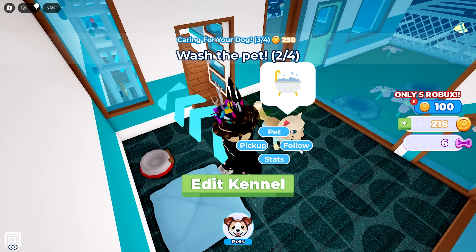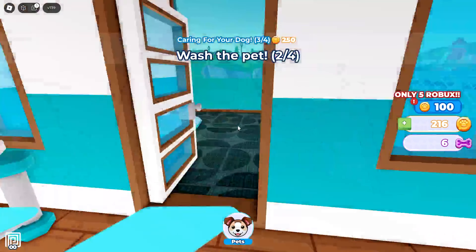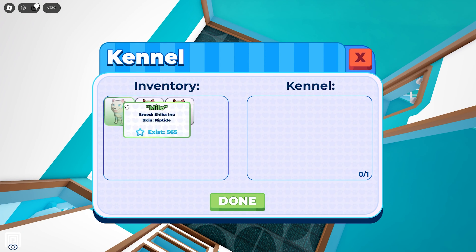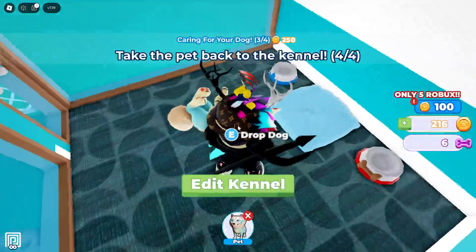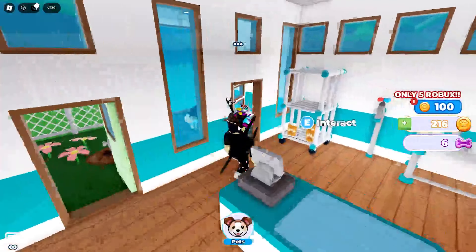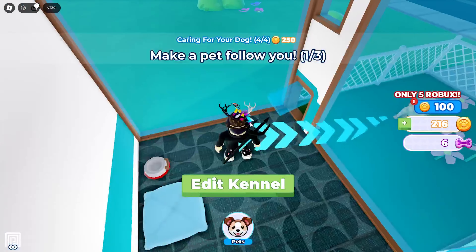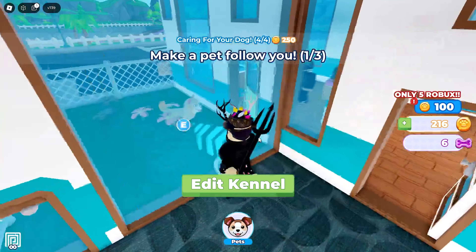It's so cute, man. Watch the pet. This game is adorable. Oh, we can add another dog in there. All right, let's do this. One Hazel, let's put her. Yeah, awesome. Now we have that, and that's all the rooms we have basically. All right, cool. Make a pet follow you. The pet is busy.